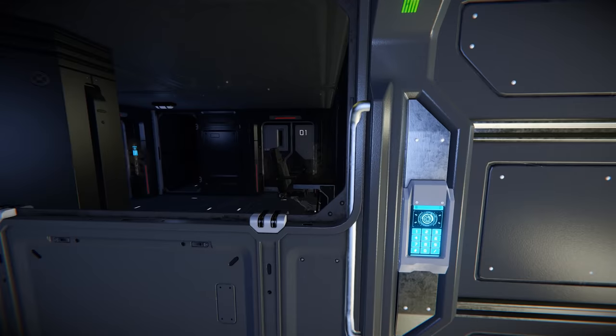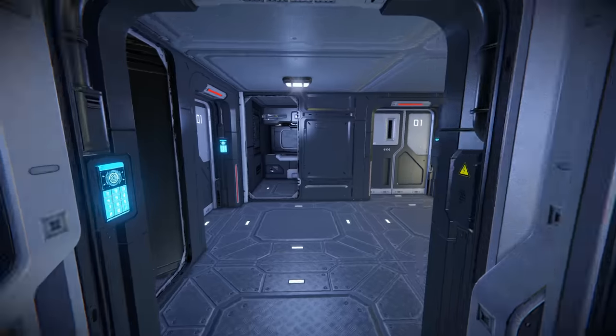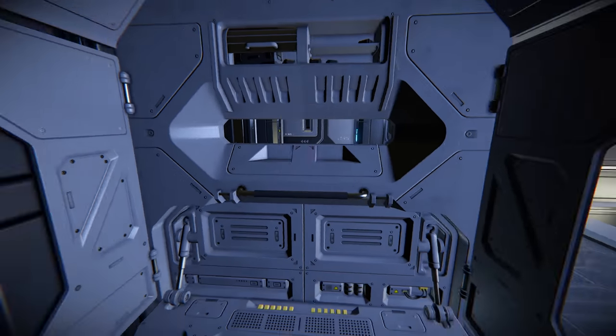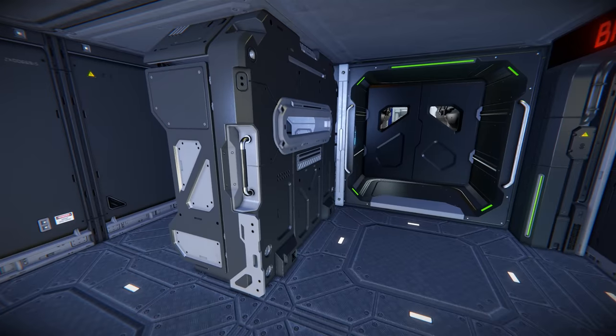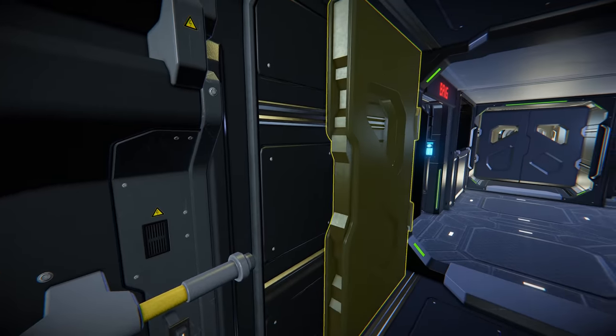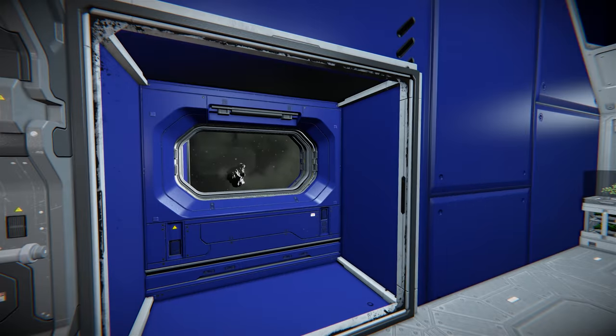We've got the brig — very important for naughty crew members. It's got its own little bathroom and desk, and it's got a little blast door over here. I'm guessing that's to stop the prisoner rushing you on the way out if they try it or something. Carrying on through here, a little window to the side.